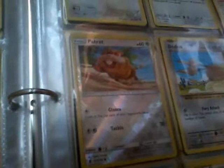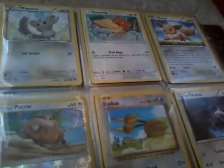Now we're going on to what I think is called blank energy — colorless energy. I have a Fletchling, a Minccino, a Spearow, an Eevee, and a reverse rare Patrat.